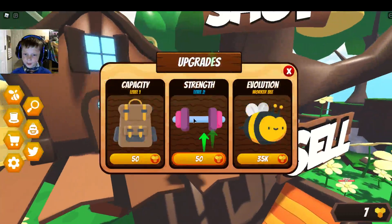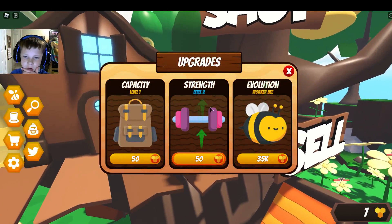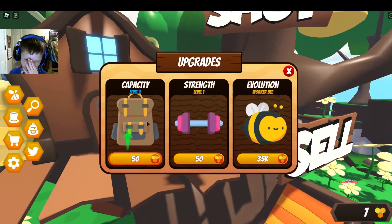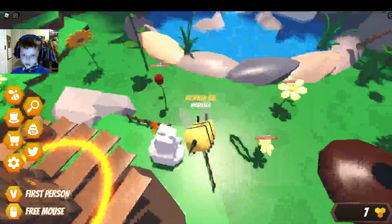So, shop. Evolution — I'm a worker bee, so to a drone. Level two for strength and level two capacity. We can't get any of those yet, so no.